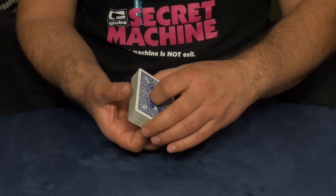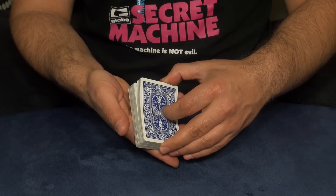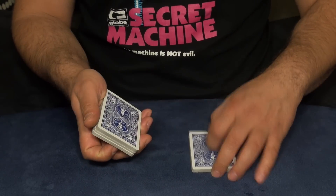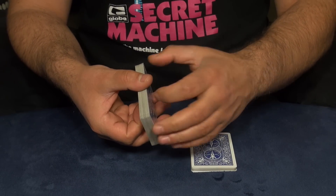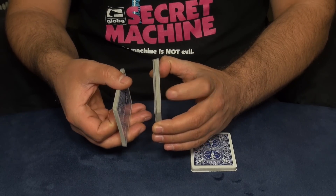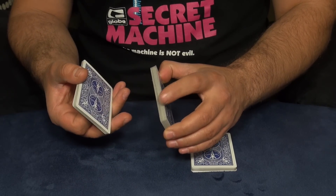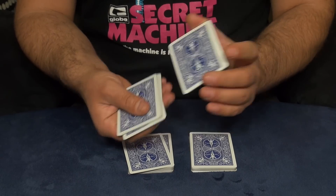Then you say 'okay, now I want to make three piles.' First pile: you cut the deck about one third of the cards. Second pile: you cut about two thirds of the remaining cards — the second pile should be a little bit thicker than the other piles, because you want the seven of spades to be in this pile. Then place it there, and that's the third pile.